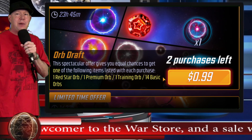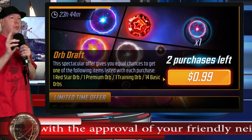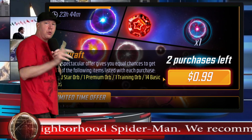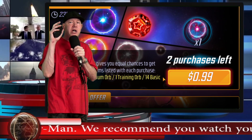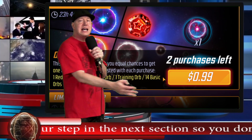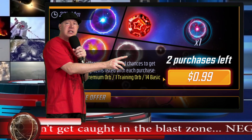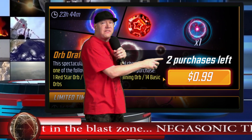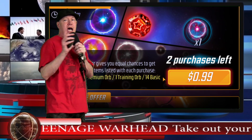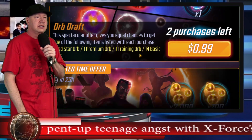I'm not going to buy this, and I'll tell you why. I value red stars at three dollars a piece, premium orbs at one dollar a piece, training orbs at zero, and basic orbs at maybe a dollar — so this is not a terrible deal. The problem is I don't want these training orbs, and I'm going to feel like I threw away a dollar if I get them. I'm unwilling to do that. If this did not have training orbs I would buy it. If you need training orbs, go for it — but for me, moving on.